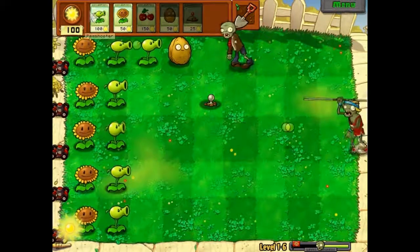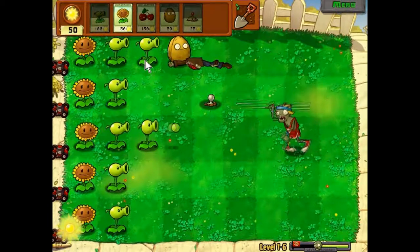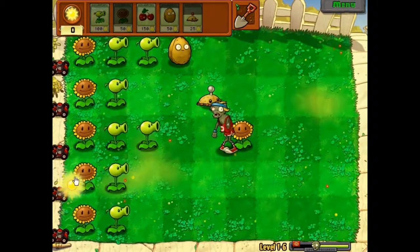Alright, pole vaulters are kind of jerks and they'll jump right over you. Also they run until — you know — so we'll just throw a sunflower down there.